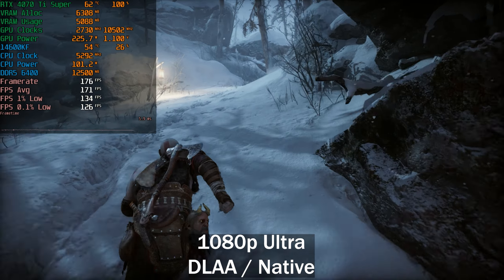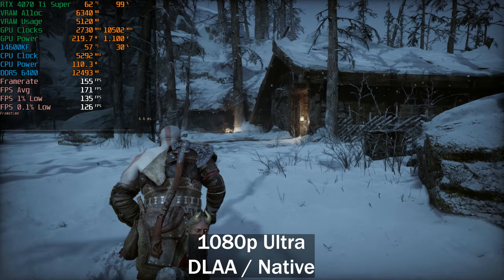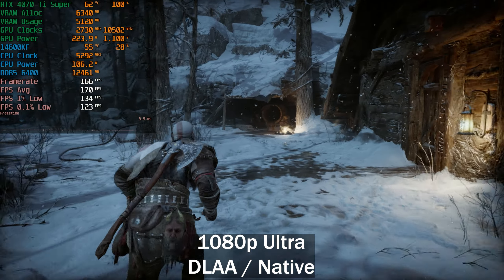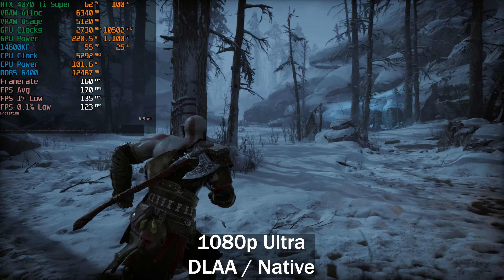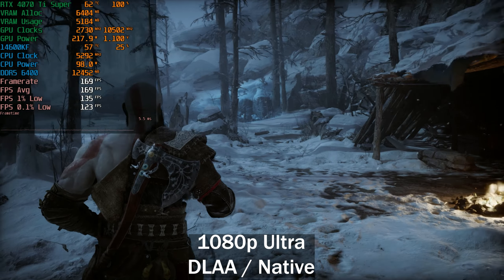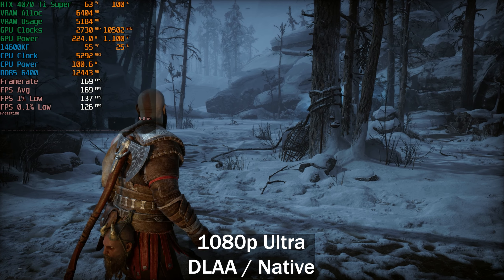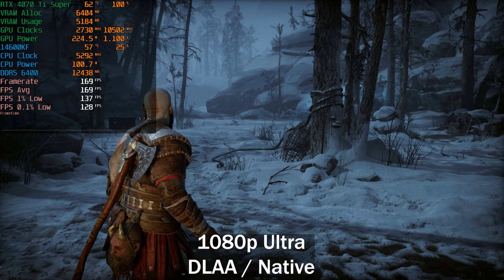We'll test some resolution scanning, see what DLSS can bring to the table, do some preset scanning, and also note that FSR frame generation boosts the frame rate by a lot more than DLSS frame generation does. So if you're looking for a higher frame rate, just use FSR frame generation. We're getting around 170 frames per second at 1080p on the ultra preset.